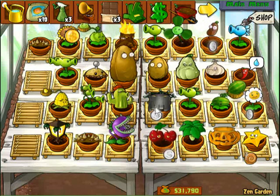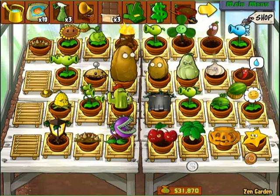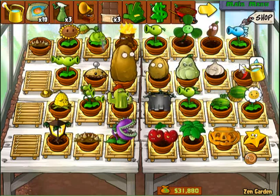Let's make my Split Pea happy. And yes, you can get plants for the Zen Garden without Survival Endless. I'll show that.